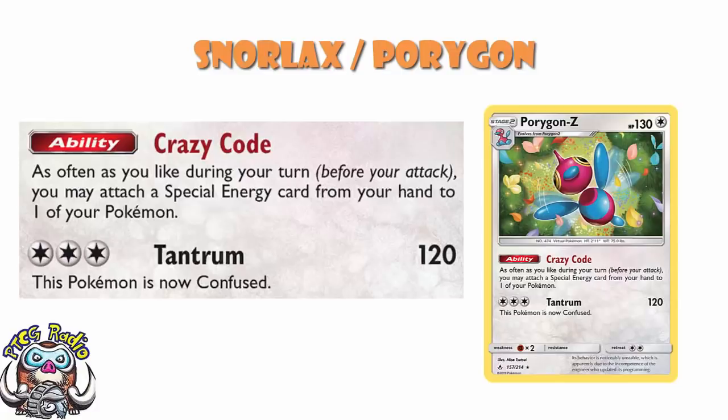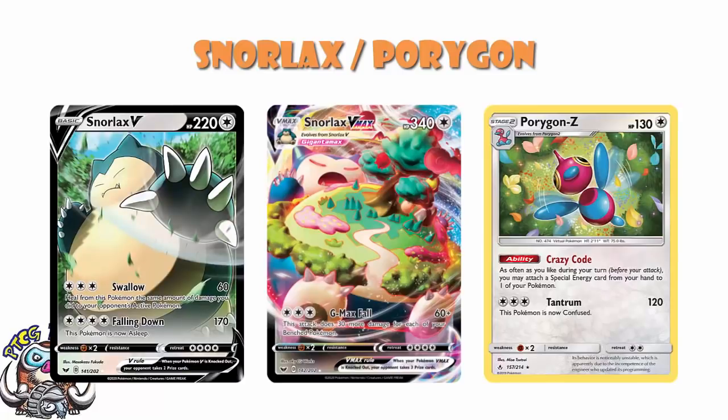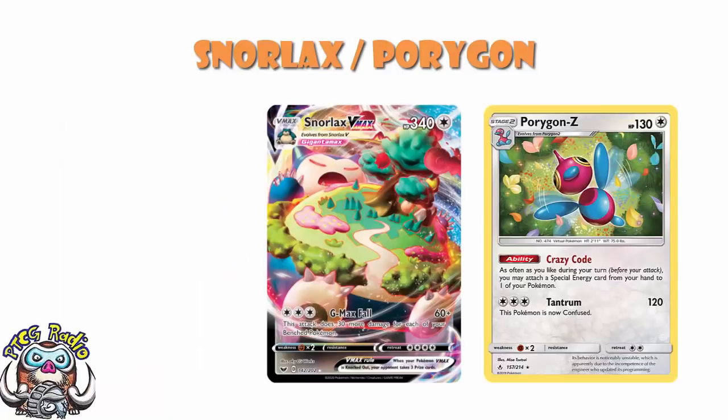But we're going to need an attacker, and the attacker of choice here is Snorlax V Max. I've been on record on a number of occasions and said that I'm not actually a huge fan of Snorlax V. Snorlax V is fine — free energy, 60 damage, heal as much as you did; 4 energy, 170 plus sleep, it'll do. But the V Max for free energy does 60 damage, plus 30 more for each of your bench Pokémon. So make sure you've got a full bench of 5 — you're doing 210 damage for free energy. That sounds good to me.